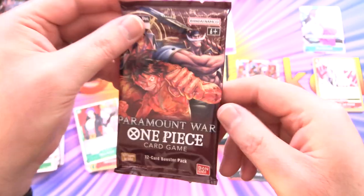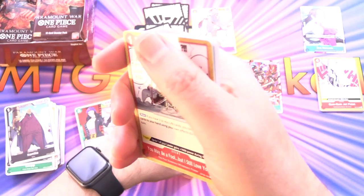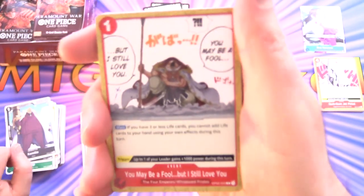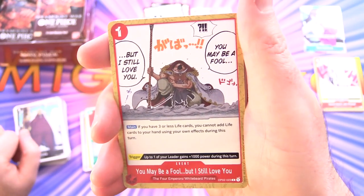Speaking of prices — the general rule of thumb: commons and uncommons are mostly bulk. Most rares are bulk too, but a couple will be worth a few bucks. Then you move into the super rares and secrets — that's really what you're after if you're looking for value.